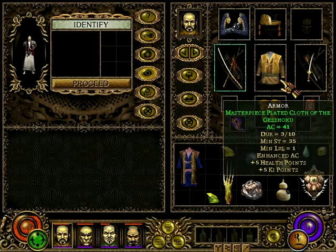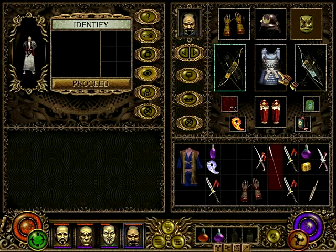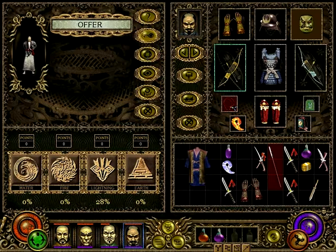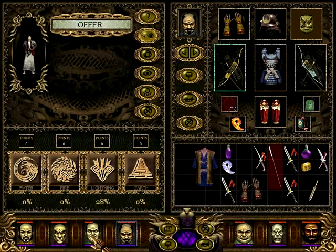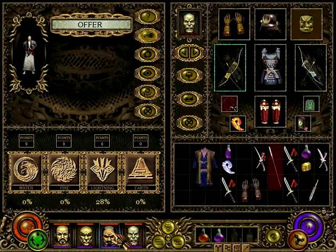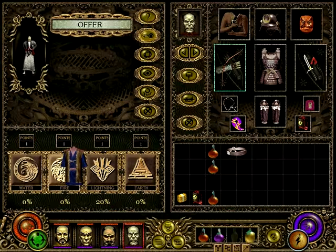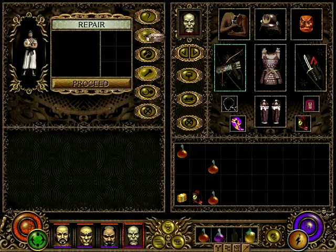15% extra gold. I don't really need it right now. So we could offer it. But I guess we can change one of the characters and take the mage or the wizard, and he could give it to fire. I think — 10%, that's not a lot, but it's a bit something at least.